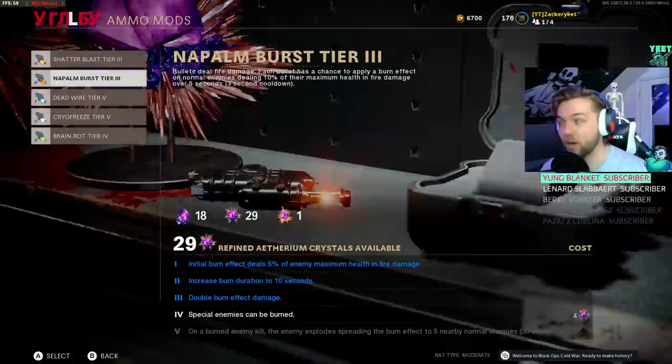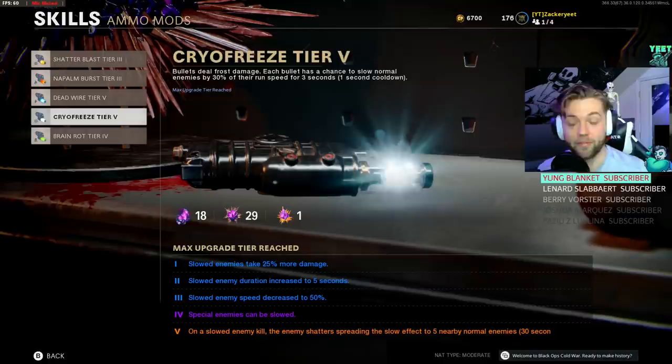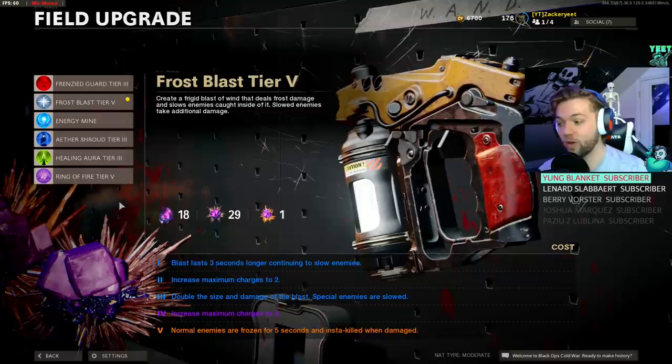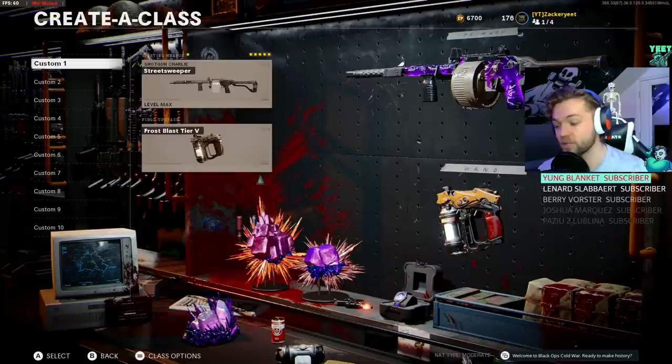If you pair Frost Blast with the Cryo Freeze ammo mod, it slows enemies and causes them to take more damage from your gun. At tier 1, slowed enemies take 25% more damage; at tier 3 they're slowed by 50%; at tier 4 special enemies can be slowed. At tier 5, killing a slowed enemy shatters them, spreading the slow effect to 5 nearby normal enemies. This is a lot like Deadwire — slowed enemies take extra damage like Ring of Fire.